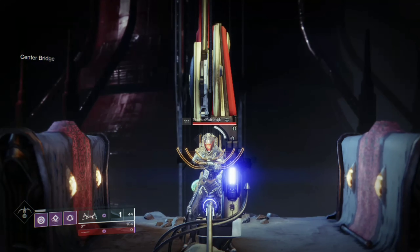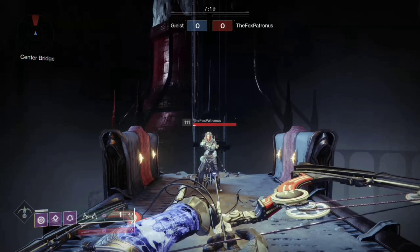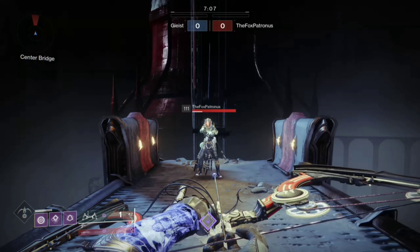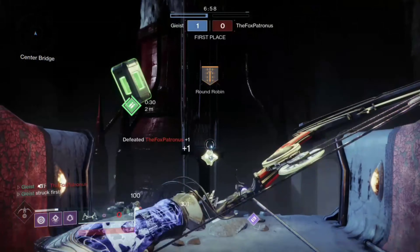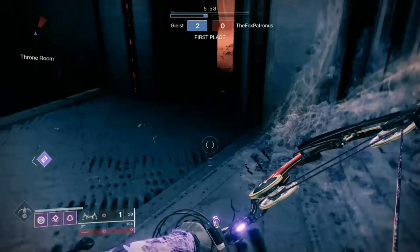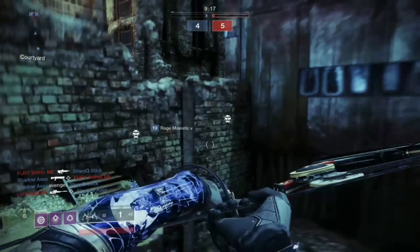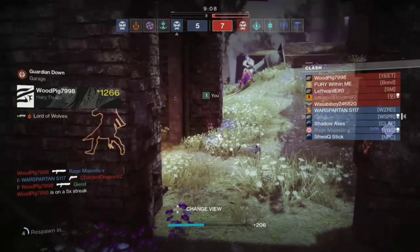One tactic I use all the time that I never really see anyone else utilize is a close-range insta-kill you can perform with any combat bow — this does not include lightweight bows as they don't have the impact to really do this. Whenever you get close to somebody within melee lunge range, if you come to full draw, release, and then quickly follow with a melee, you will near-instantly kill someone. This can be especially effective if you also jump into the air. The timing can be a little more difficult for warlocks and titans since you can't hold the draw like a hunter can while jumping. But if somebody's coming around the corner with a shotgun, you can quickly jump into the air, come to full draw, fall right on top of them, release and melee — and you'll instantly kill them. Not many people, especially shotgun rushers, are expecting to get instantly bursted down close range by someone with a bow.